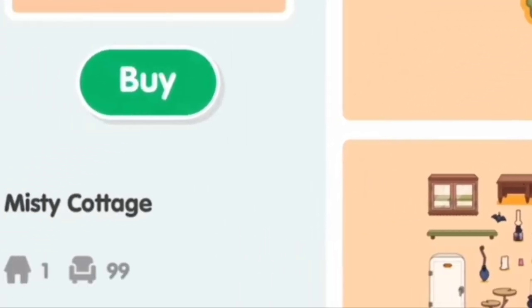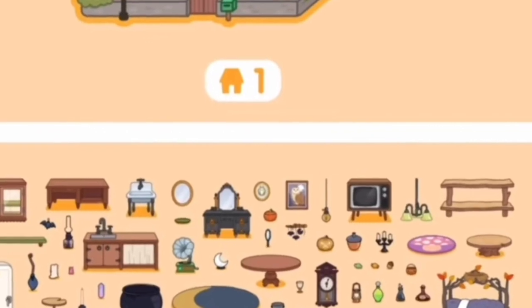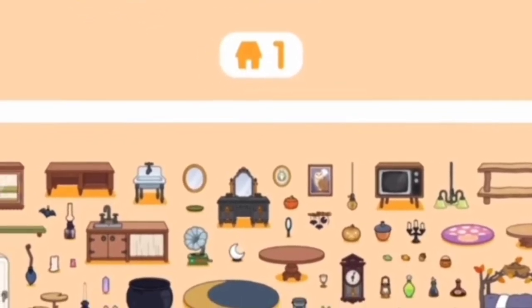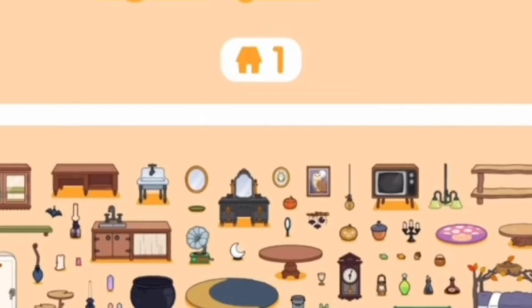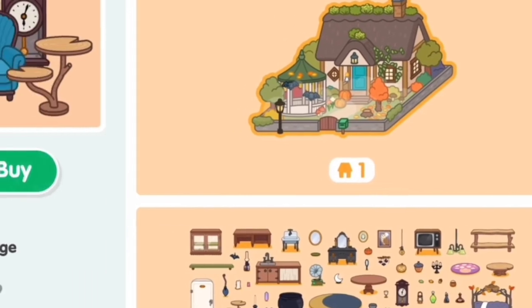Here you can see that there are 99 added furnitures. So these are the samples of the pictures of the furnitures. There are really a lot of new furnitures that will be added, so that is why I am really excited to do my own design in this new house and to use these many furnitures.